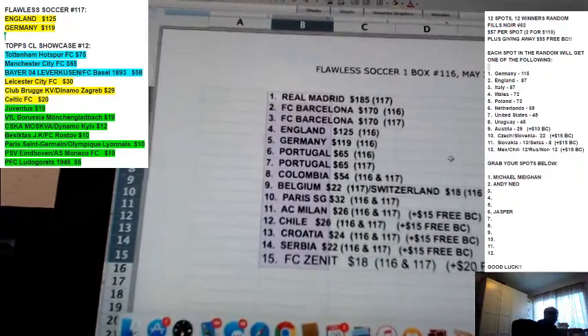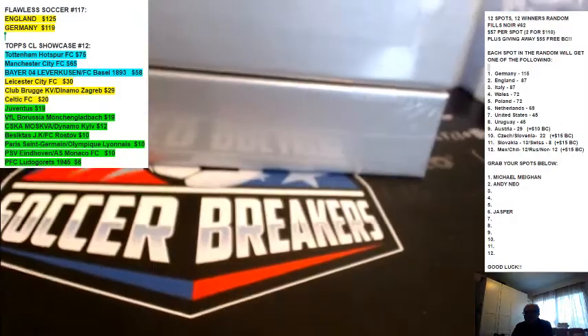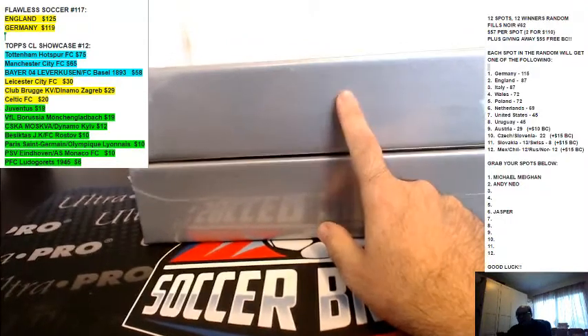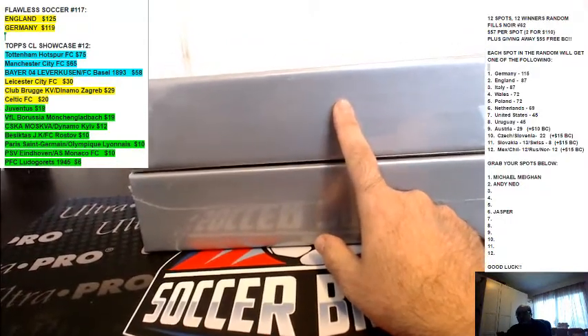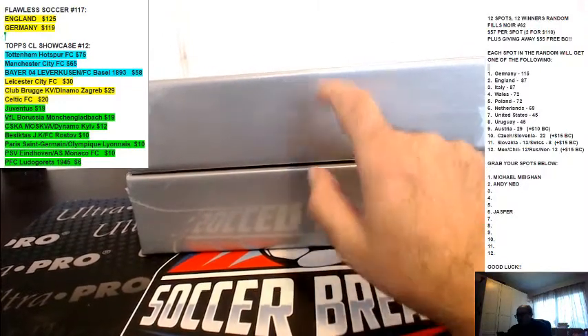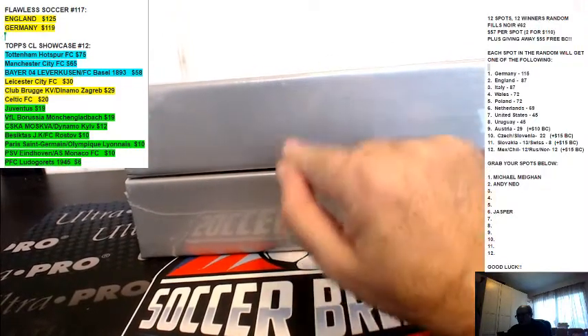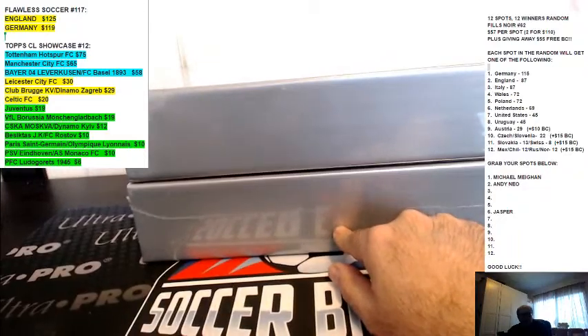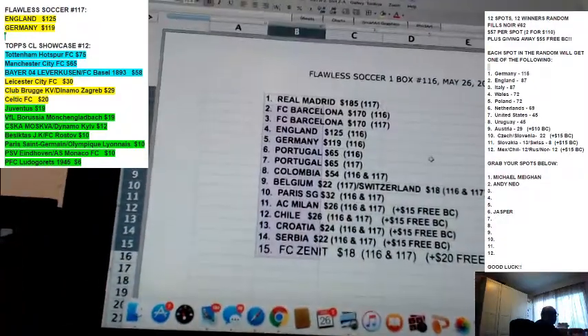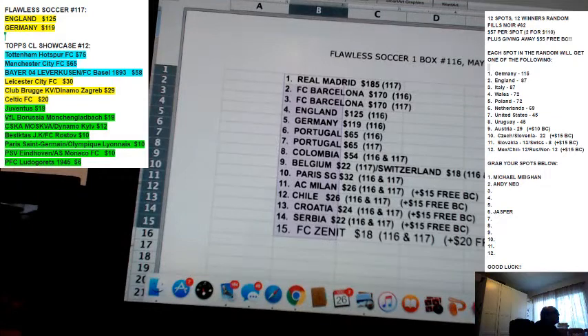There is the random. One thing we're going to determine first — we're going to roll the dice for the random. If the dice comes odd, we're going to break the top box first. If the dice comes even, we're going to break the bottom box first. So odd means top box first, even means bottom box first. Why don't we do the dice roll first.